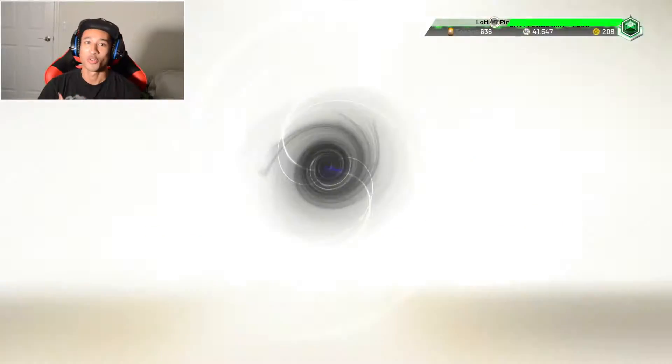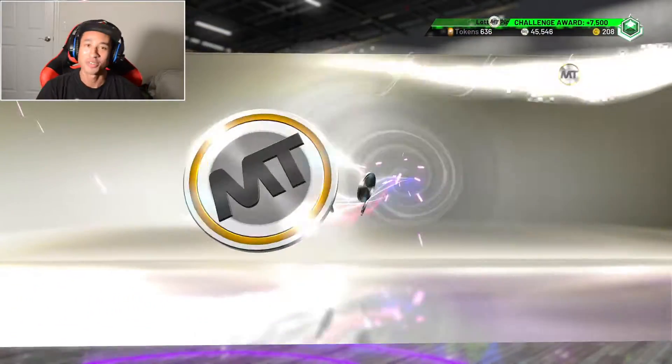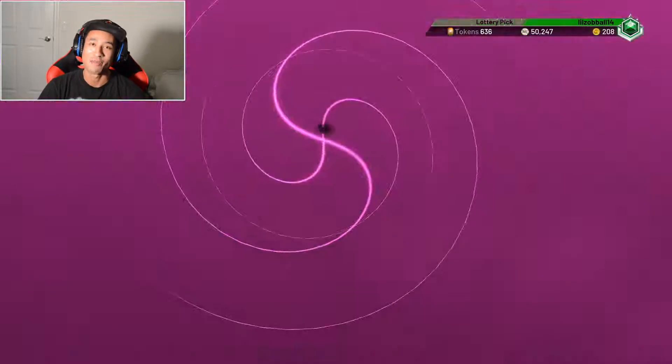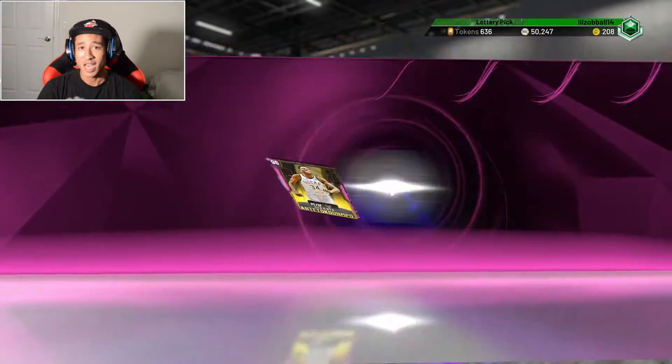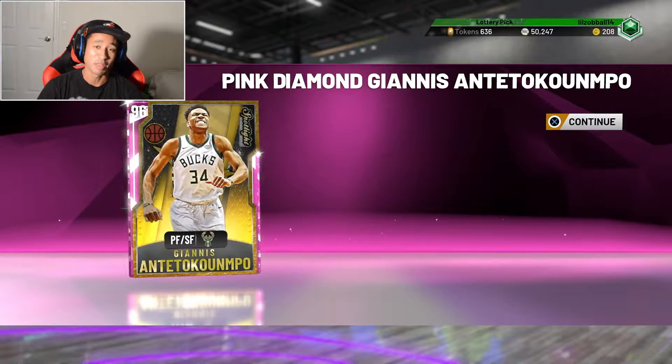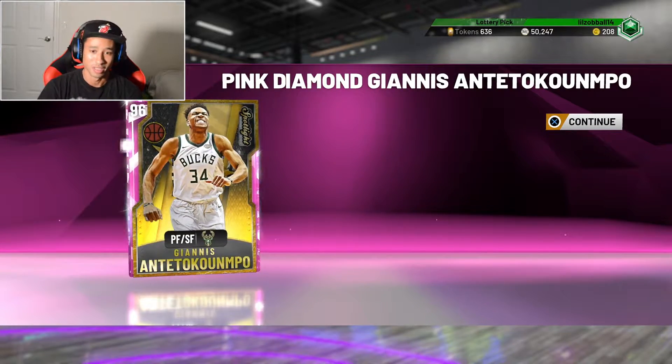What's going on guys, it's your boy Zo and welcome to episode 6 of the no money spent series. The grind was real but we finally managed to get the pink diamond Giannis. Honestly the challenges were mad easy — hella easy — but just extremely tedious. Definitely worth it though.